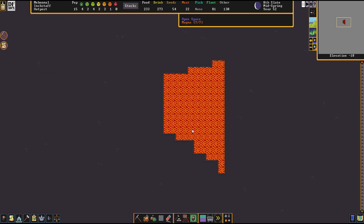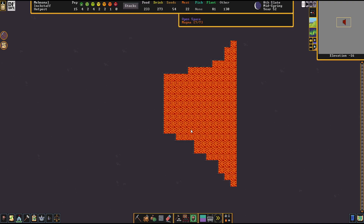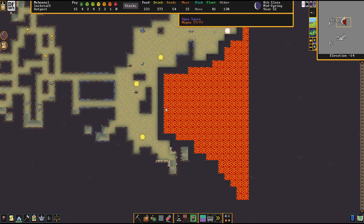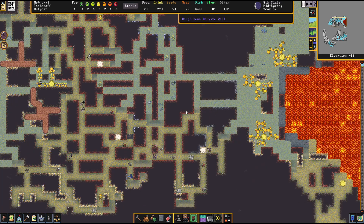There's nothing wrong with this - it's a deep cavern. It's like a lava tube coming up almost to the surface. This is the actual magma layer, so what we would want to do is probably build above it on this layer right here.